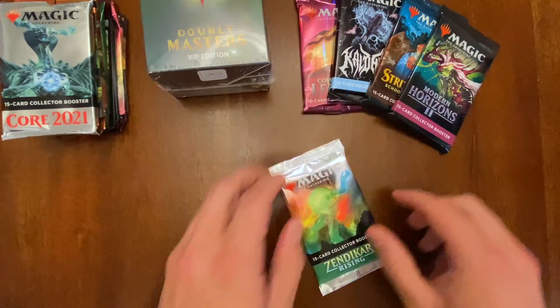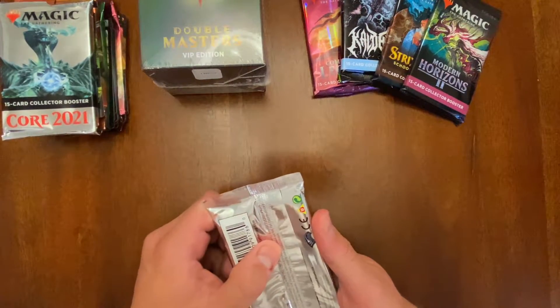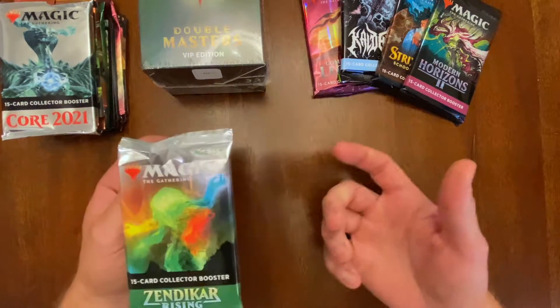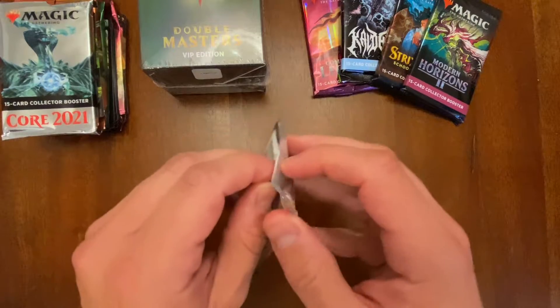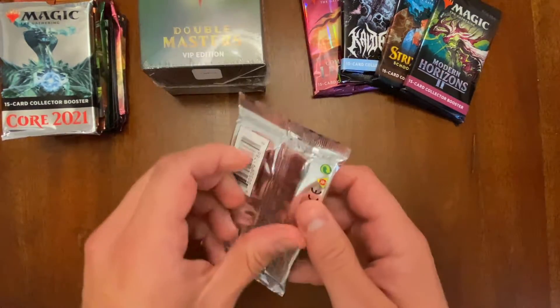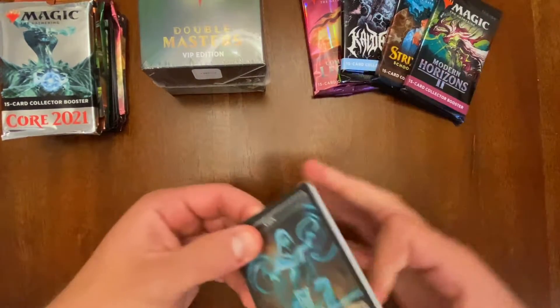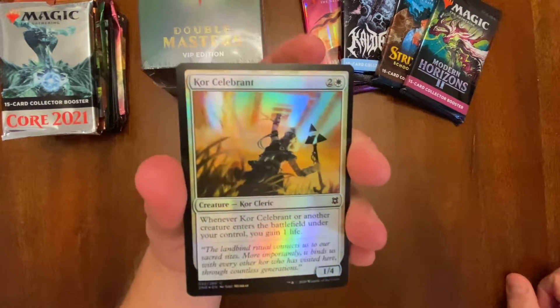I'm doing this because I'm thankful for my time on YouTube and I thought this would be something fun. I mean, I'm doing this just to see if we can crack some luck, you know, get something crazy in one of these packs. Today we're doing Zendikar Rising — I'm excited. Can we pull one of those Expeditions? That would be nuts. Can we pull the Agadim's Awakening?